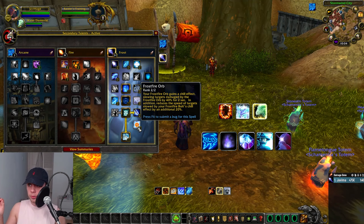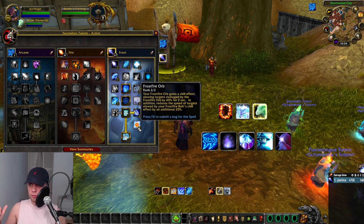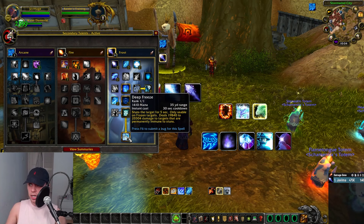Two out of two into Frostfire Orb — your Frostfire Orb gains a chill effect, slowing targets damaged by it by 40% for two seconds. In addition, it reduces the speed of targets slowed by your Frostfire Bolt's chill effect. And lastly, Deep Freeze — it's on a 30-second cooldown, stunning the target. It's only usable on frozen targets, and it deals damage to targets that are permanently immune to stuns.